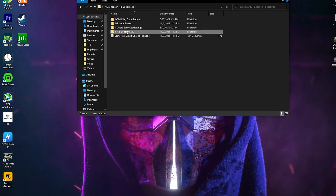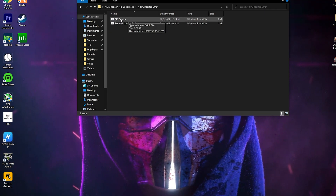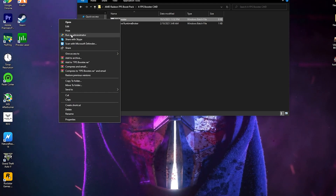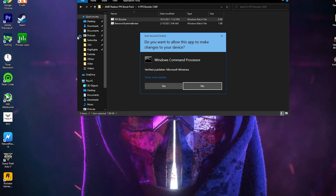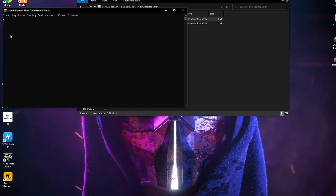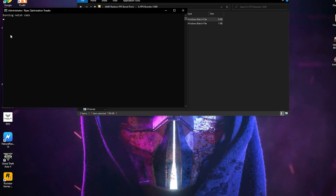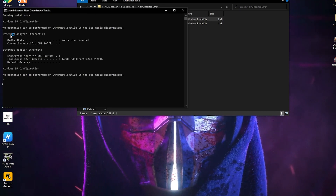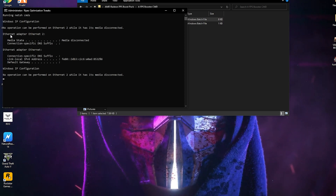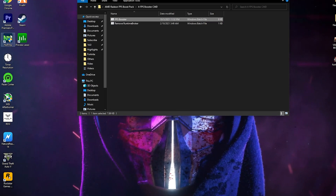Go back into the AMD Radeon boost pack. Fourth is the FPS Booster CMD command. Right-click and make sure to run this command as administrator, then click Yes. It will take some time to disable the power saving features on your USB and Ethernet. It will also help reduce your input delay, fix your ping, and if you are getting packet loss in your game, this will fix all of those issues on your PC.